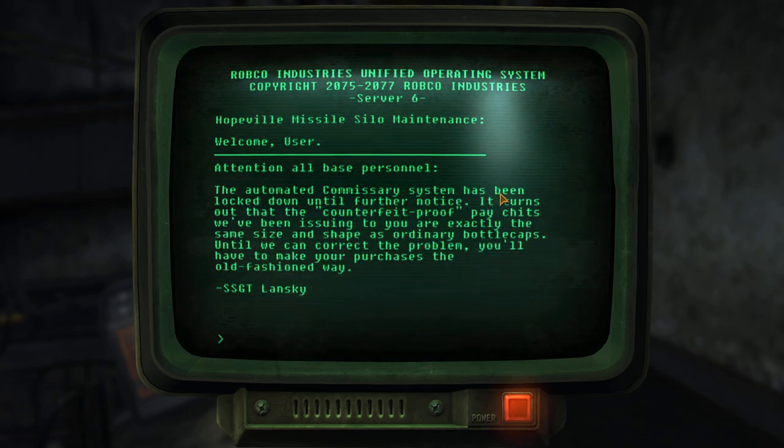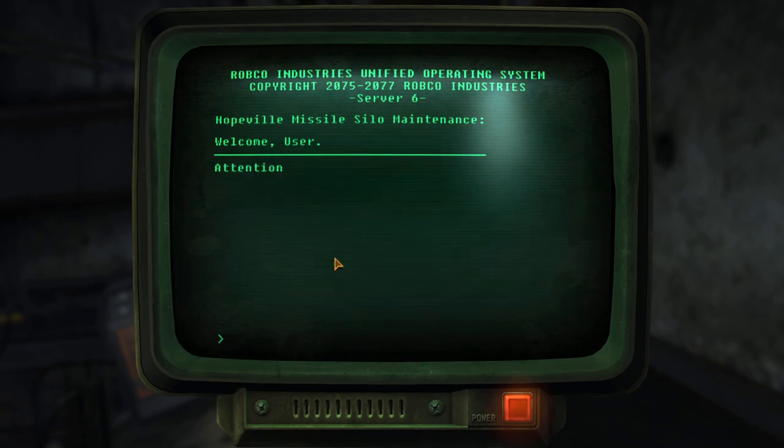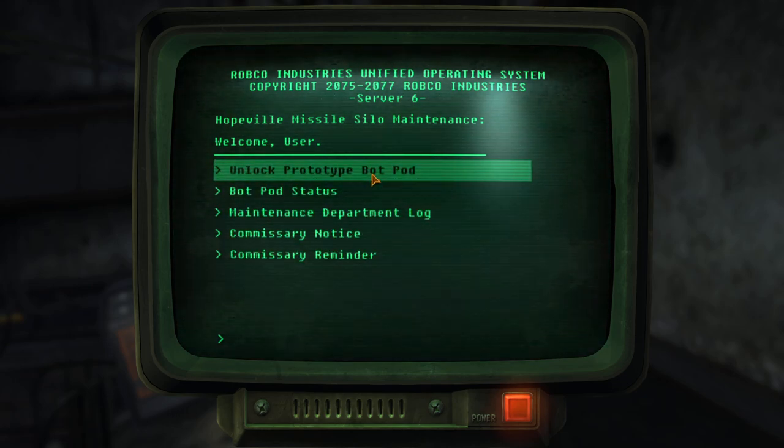Commissary notice: the automated commissary system has been locked down until further notice. It turns out that the counterfeit-proof paycheats sheets we've been issuing are exactly the same size and shape as ordinary bottle caps. Until we can correct the problem, you'll have to make your purchases the old-fashioned way. Also a commissary reminder: all base commissary terminals draw from the same central depository - please do not run from commissary to commissary. You won't get any more whiskey than you did from the first one. Unlock prototype bot.